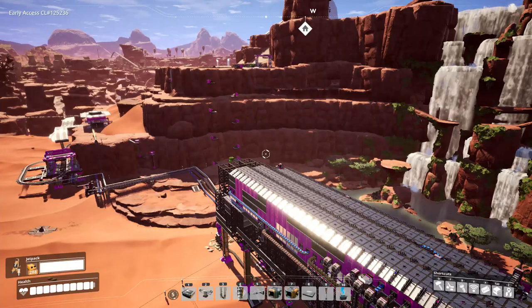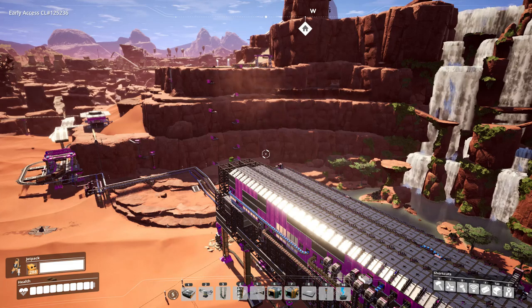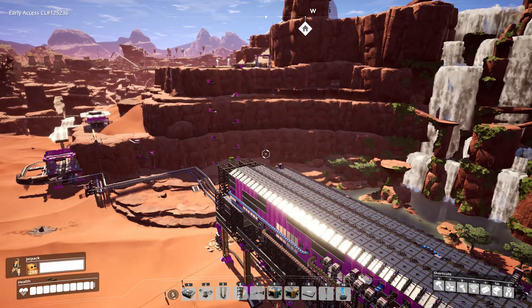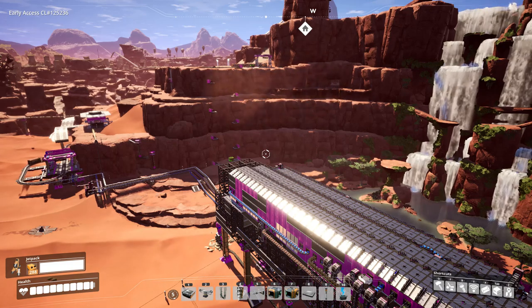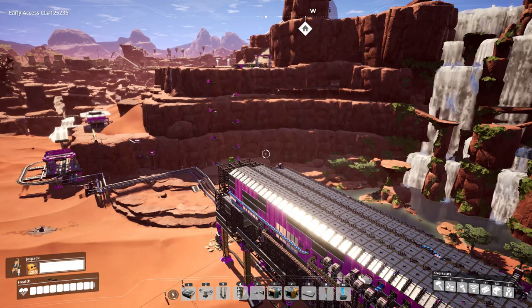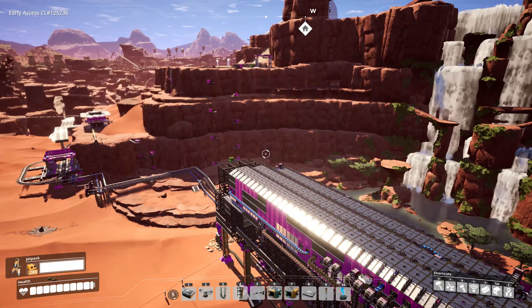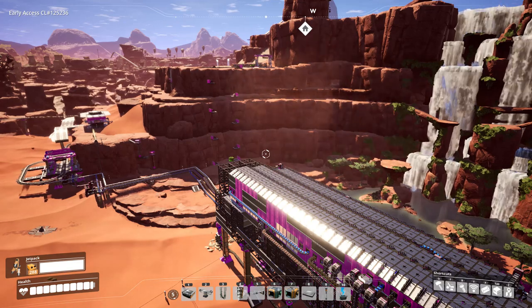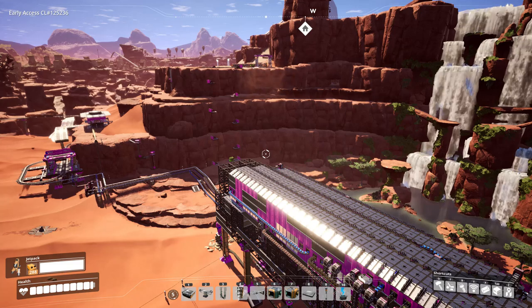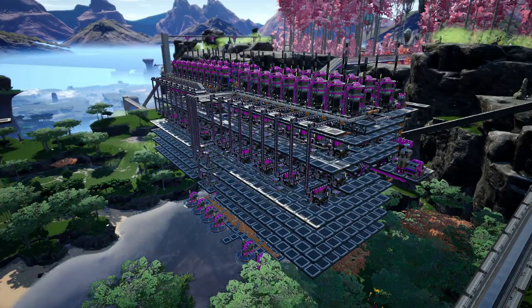Welcome back to another episode of Satisfactory. Today we're going to continue working on our distributed megabase with the end goal of producing 60 turbo motors per minute. This is my first time making a megabase in this game and I've been having trouble visualizing just how much space it's going to take up — we're going to need over 2,000 machines all told when we're done.